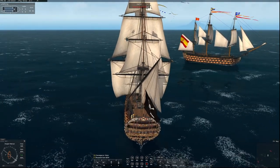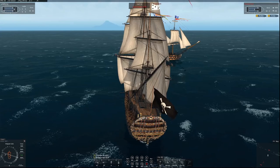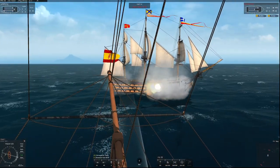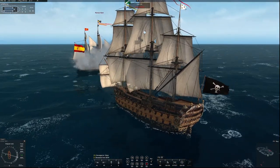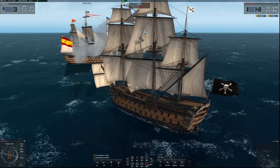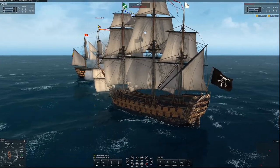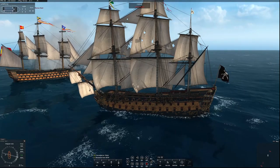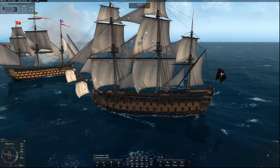He will gain some sort of super maneuverability buff when he gets pointed into the wind, and he'll just spin like a top. The really big ones — bigger than the Vic — I mean the Victory is a maneuverable first rate historically. But a Lossen will really spin like a top. So he's gonna turn because he doesn't want to give me his stern, and I'll be forever chasing it.